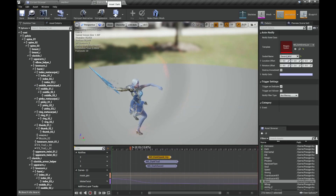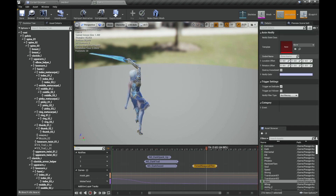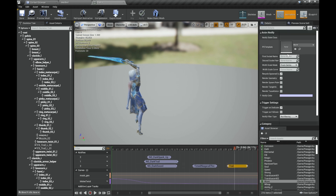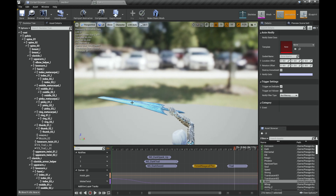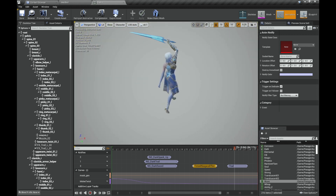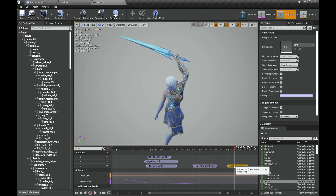The issue was that if you try to add a Niagara effect — for example a Notify State — and you want to add 'Timed Niagara Effect,' you only have one bone here. With Cascade, it worked with one Notify State where you had two bones or two sockets to spawn the trail from, and it looked really nice, sticking to the bones you selected. But in Niagara, since you can only put one socket, sometimes it wouldn't align correctly to the sword and wouldn't look so nice.